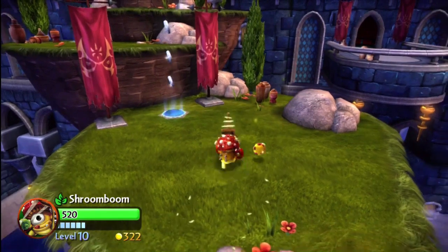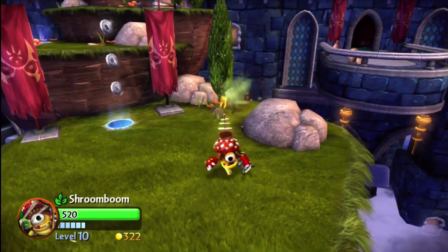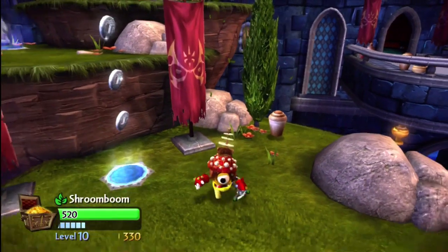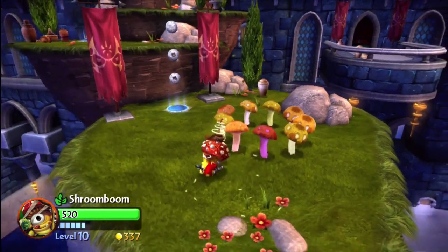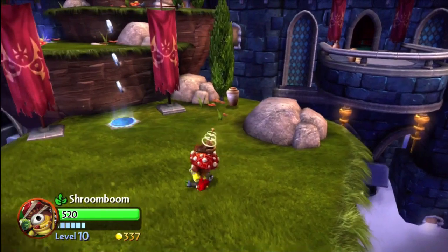So here's his first attack. He shoots out these little mushrooms, and you can see those sort of bounce around. And then this second attack is sort of like a shield, almost. You can walk outside and this will sort of hurt bad guys. It's kind of temporary.